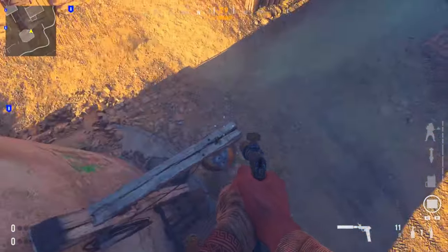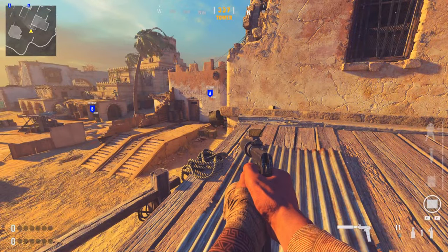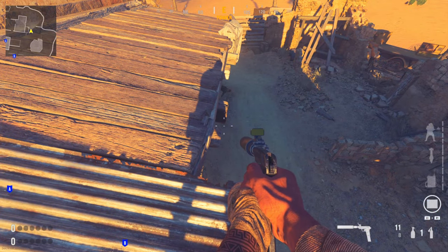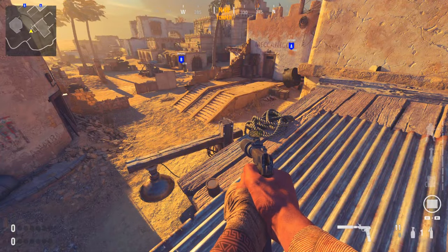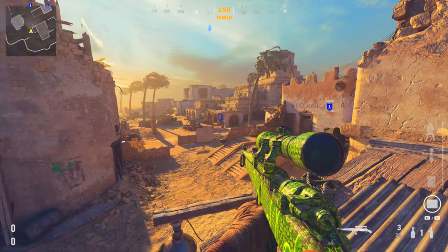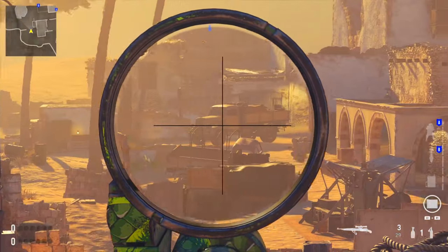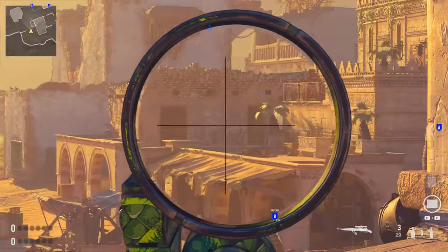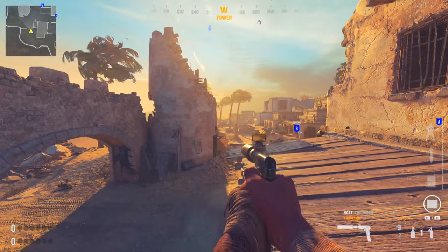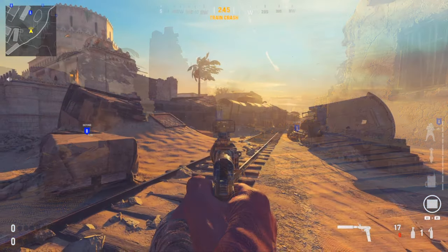Part two of this spot: strafe jump slightly onto this tin sheet and roof just there — you can actually walk across it. From here you can see a lot of the map, though you don't have much cover. You can go all the way across this ledge and maybe catch someone off guard with a sniper off the start. It gives you a good line of sight if you can make it up here without getting shot.